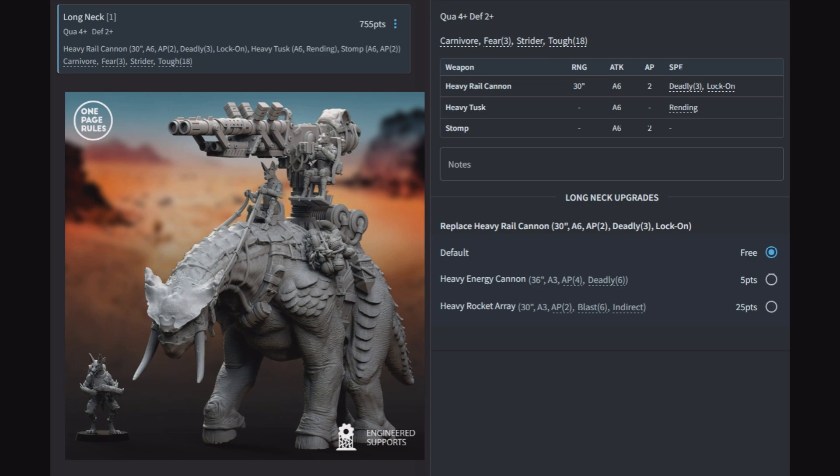Long Neck upgrades: replace the rail cannon with a heavy energy cannon (36-inch A3 AP4 deadly 6) — made to kill enemy heavy tanks and walkers. Or take a heavy rocket array (30-inch A3 AP2 blast 6 indirect) — potentially 18 hits with 3 shots at blast 6 and AP2 that will clear out heavy infantry; though hiding a Long Neck for indirect fire is hard. The model starts at 755 points, so it had better earn it.